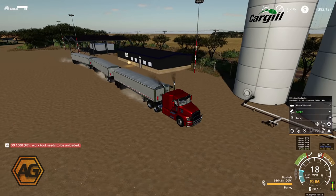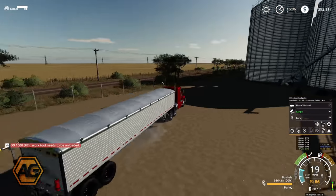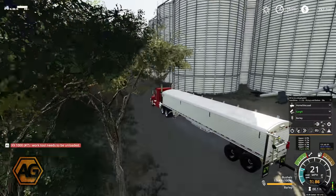G'day mates, Argsie here, welcome back to Western Australia. We're just starting off today. We've got the belly dumpers out running down to the other grain sale point, Cargill's.